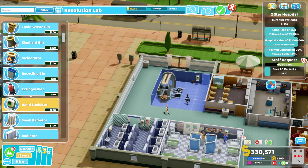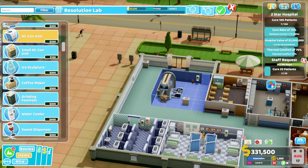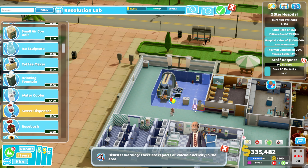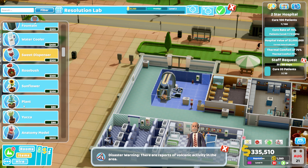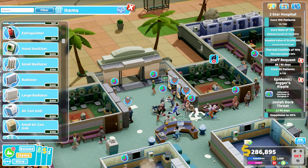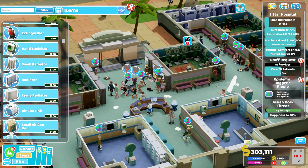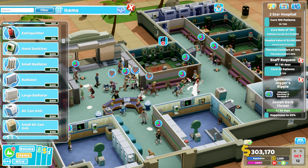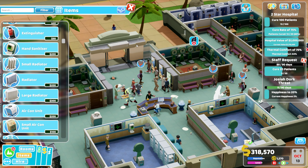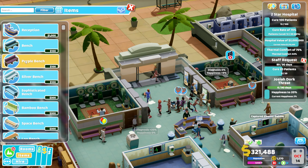We need to get a load more treatment rooms in so we can hit that 100-patient target as well as maintaining as high a cure rate as possible. We need to increase our hospital value and the thermal comfort rating, which is a little bit low - I think it's because I've got some stuff that needs repaired and a slight shortage of janitors. This is what happens when things stack up. I've also got this crazy epidemic going on - there are ghosts everywhere, but I've somehow managed to eradicate that contagious disease.